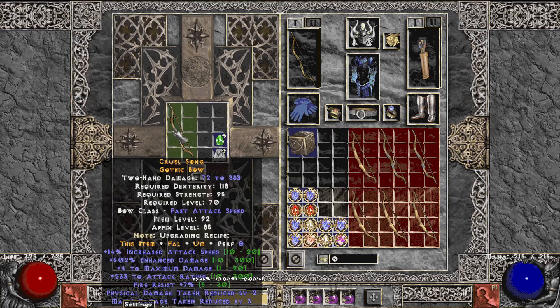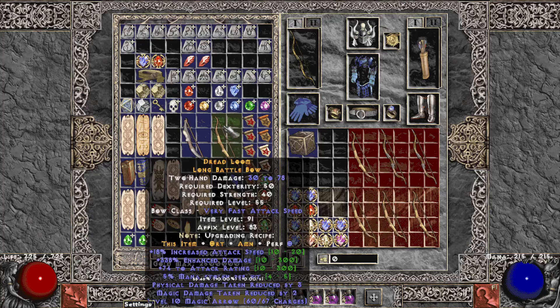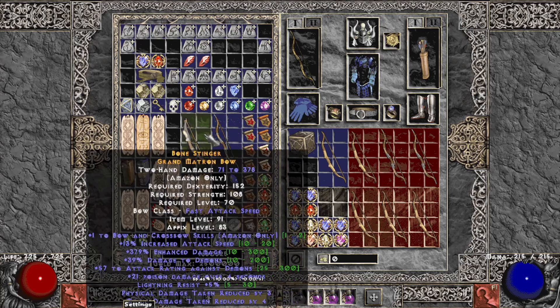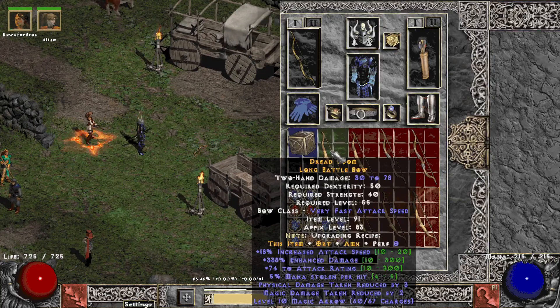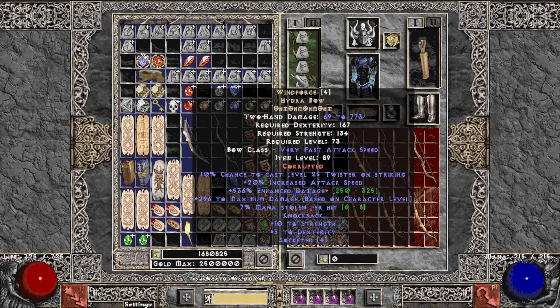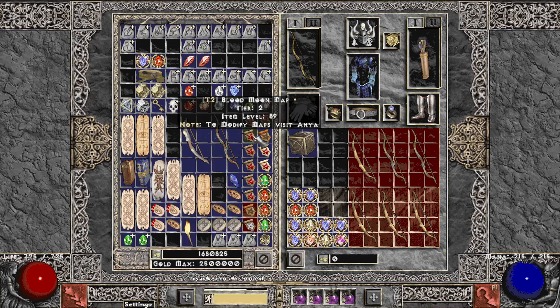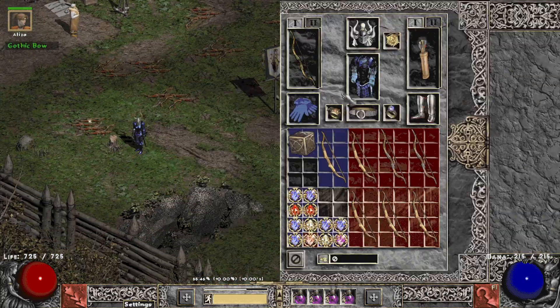502 — holy fucking shit, dude. That's a contender for best. 379. 507! That's crazy. Doesn't have a Fool's mod on there, but god damn. So even if I corrupt that for six open sockets, it wouldn't be better than what I'm using currently — I don't think. But it'd be pretty damn close, that's for sure. Actually, you know what? It might be. Let's take a look at it after. I've never seen a 502 on a crafted bow — that's nuts.